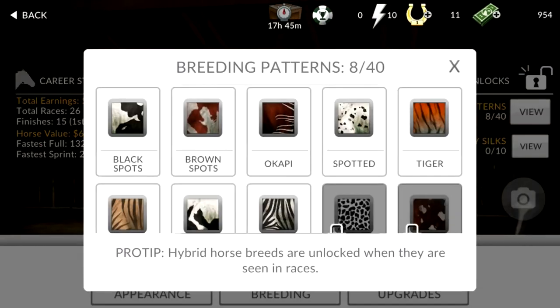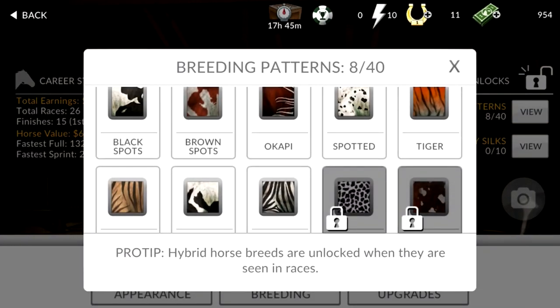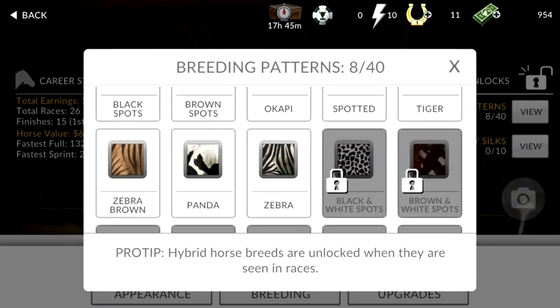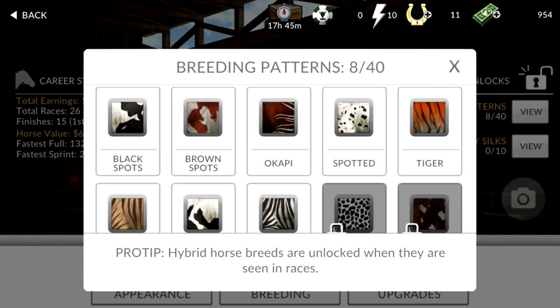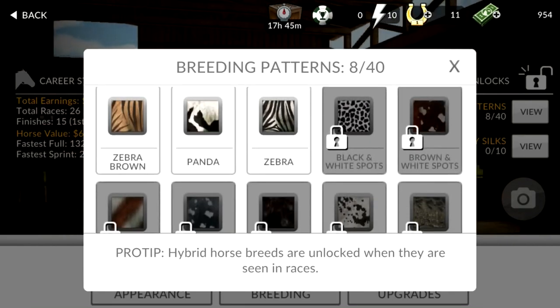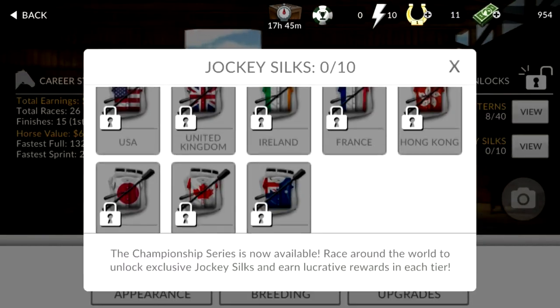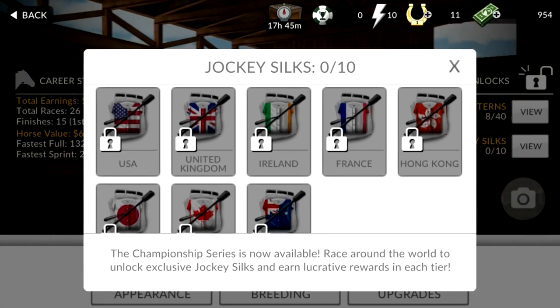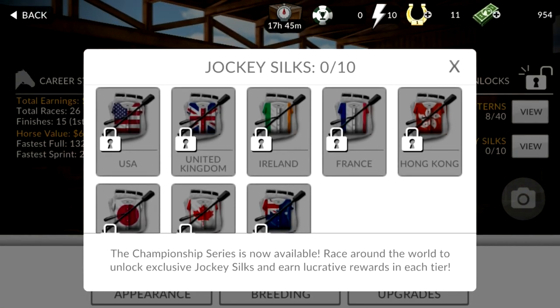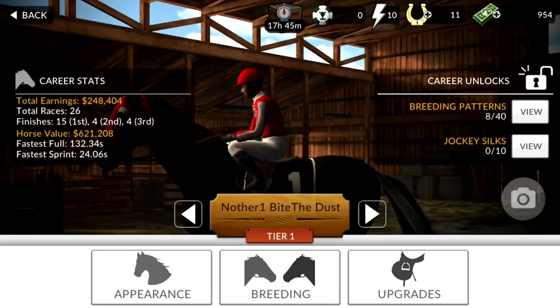There are different breeding patterns you can get for horses. You can get black spots, you can get tiger-printed horses, you can get a zebra-looking horse. So there's a lot of customization with that, but you have to unlock those — and I think they might cost real money. There are also different jockey silks for different countries that you can acquire, but you have to unlock those too.